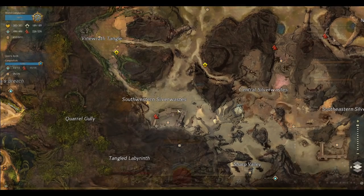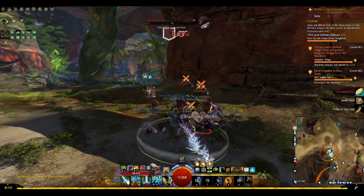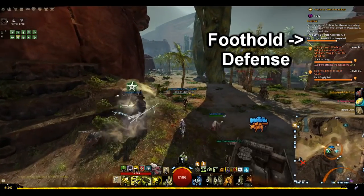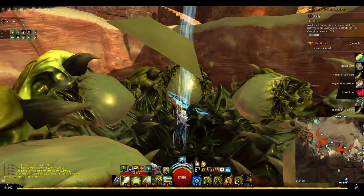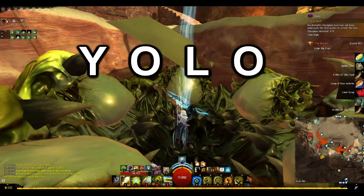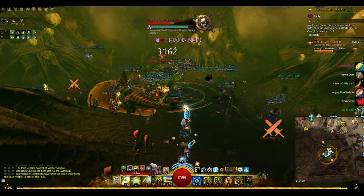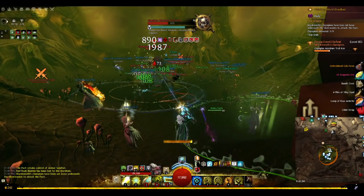Speaking of the breach: each time the Pact successfully keeps control of a fort, it progresses the meta and adds progress to the Foothold defense bar. Once that bar is filled up completely, the Mordrem rip open a hole in the center of each fort. The NPCs then decide to jump into a disgusting hole full of pulsing vines, thorns, and pustules, and fight whatever happens to be down there. This begins the breach. When you're close to breach, your tag will usually say something in squad or map chat, so you'll want to be near the fort you want to fight at.